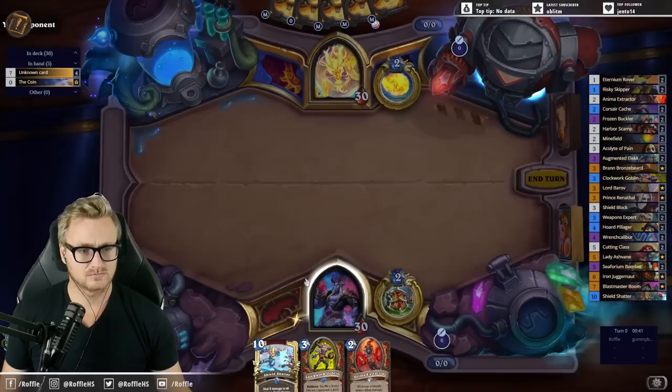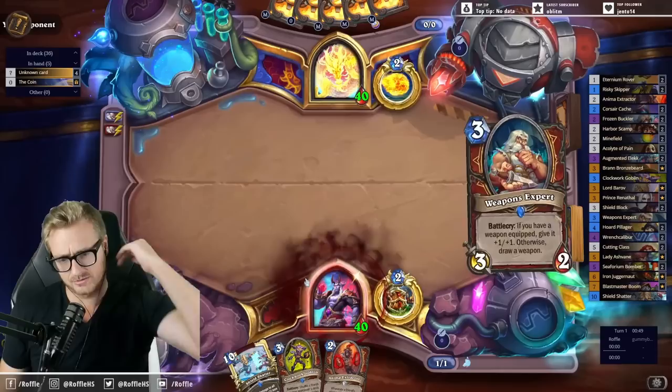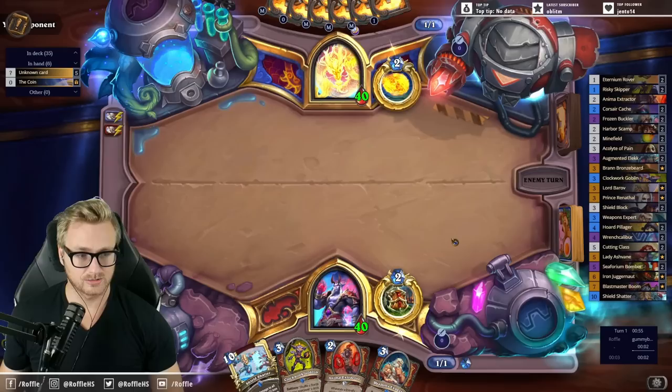Alright, let's make a tempo play here. That's really unlucky about the bombs. The Tome Tampering was a good choice by them, legitimately, to pad their deck enough to dodge the bombs.